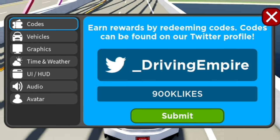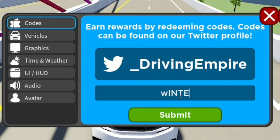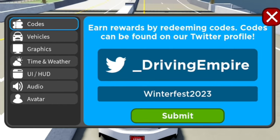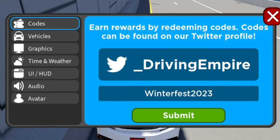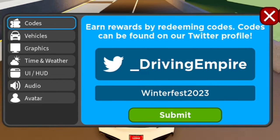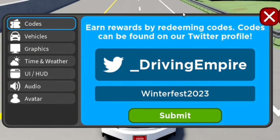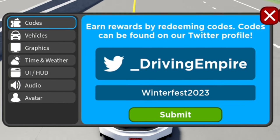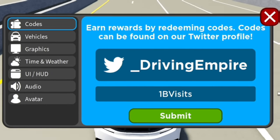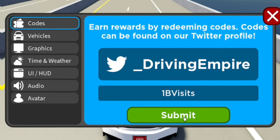The next code is Winterfest2023 — that's W-I-N-T-E-R-F-E-S-T-2-0-2-3. Make sure you have that on redeem for even more rewards. After that, enter the code 1bVisits — that's 1-B-V-I-S-I-T-S, nice and simple. Redeem that now.